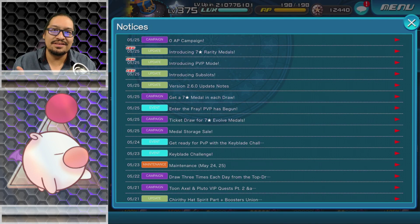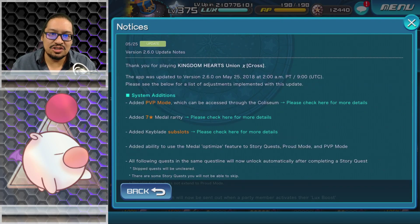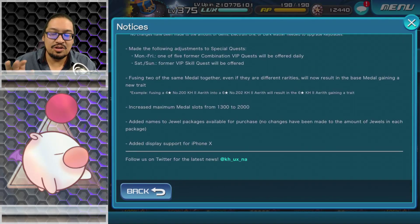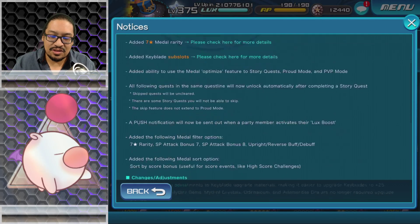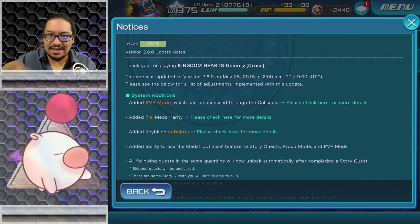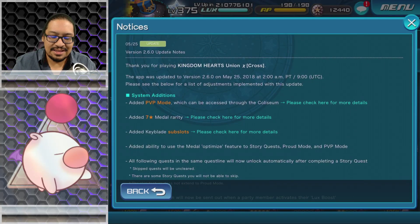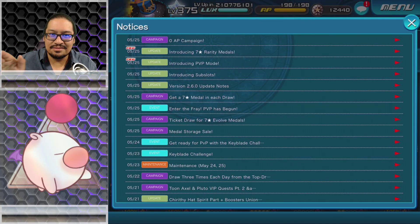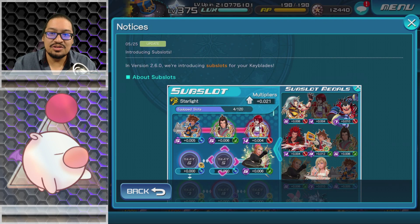So let's focus on what is in these update notes before assuming or criticizing too much. Introducing sub slots — continuing the version 2.6.0 update. These are the critical update notes right here, and you can tap the blue 'please check here for more details' links to see more on each item.